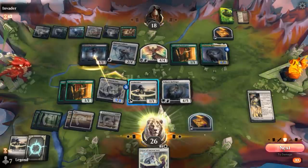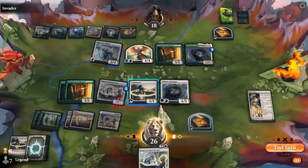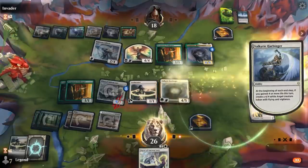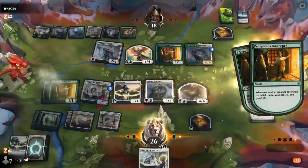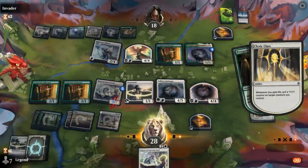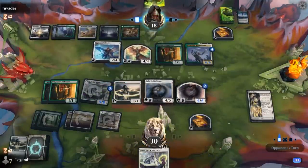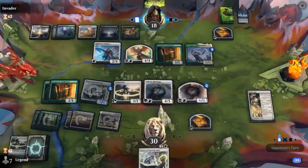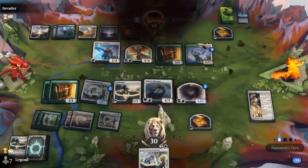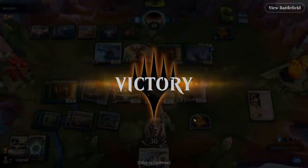We should have gained four life here so we can pass and make an Angel, which will gain a bunch more life. Sure, we'll diversify a little bit so we don't put all our eggs in one basket. And yeah, our opponent concedes — a Valkyrie Harbinger is just going to take over the game from here. Sweet, on to the next one.